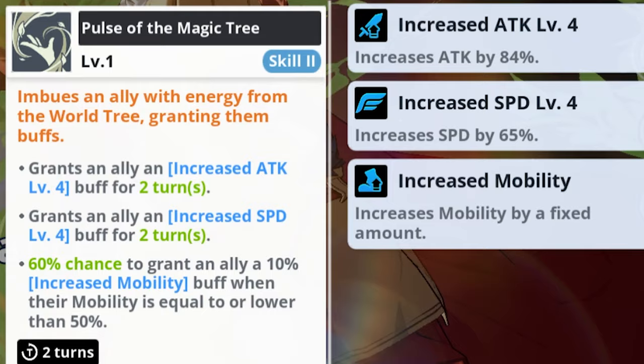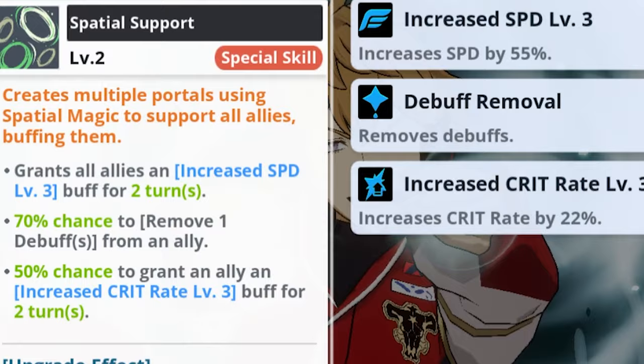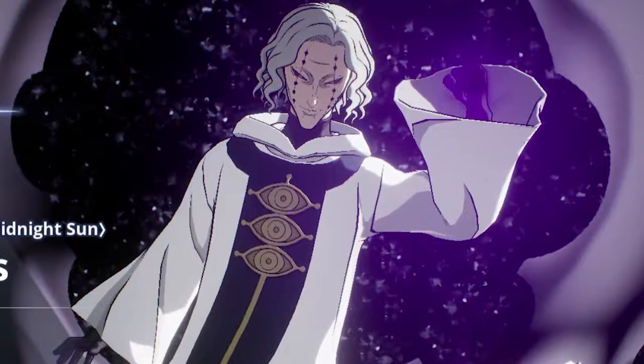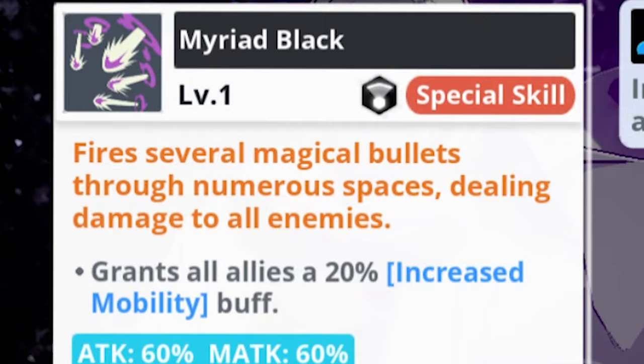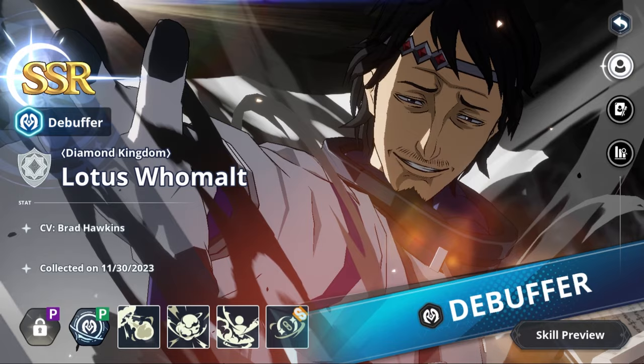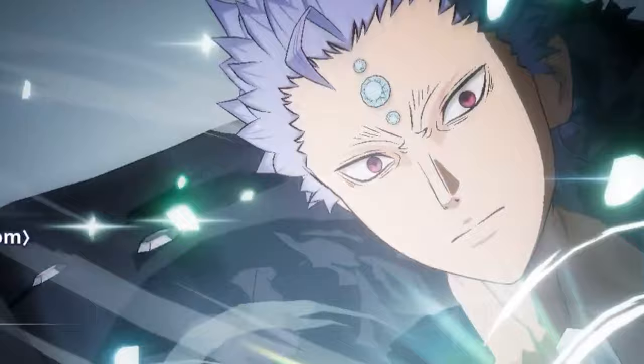Finral is great because he applies a level 3 speed buff increase to all allies. Valters helps guarantee an edge against other Juliuses by providing a mobility buff with his special skill, Myriad Black. Lotus is exceptional because he reduces enemy speed, guarantees crits with Concentrated Attack, and applies incapacitate. Paired with Mars, that combination is incredibly powerful.